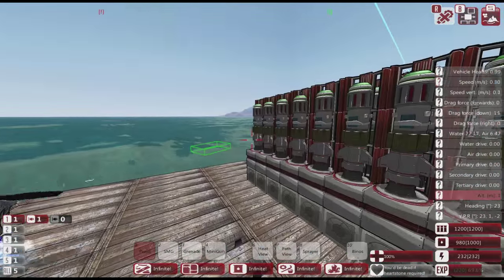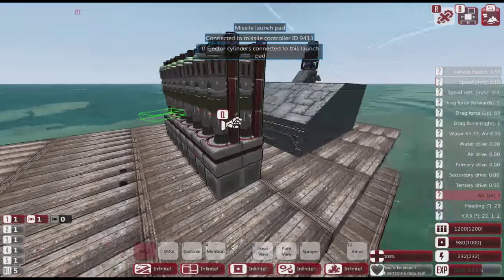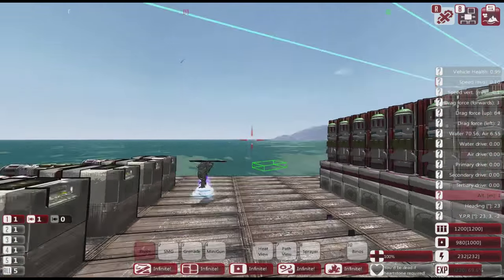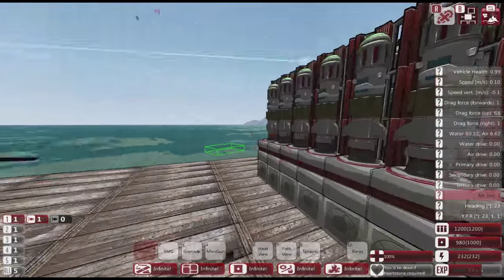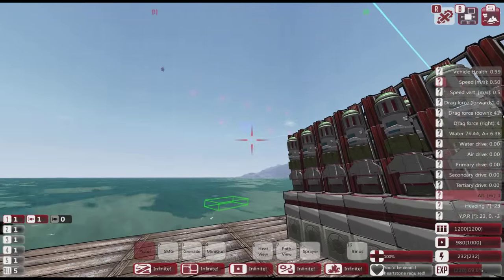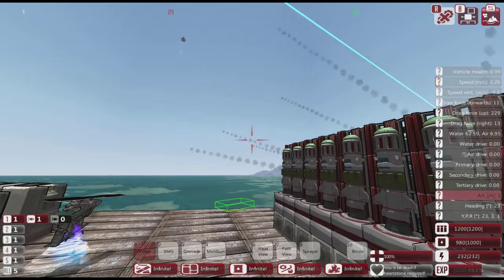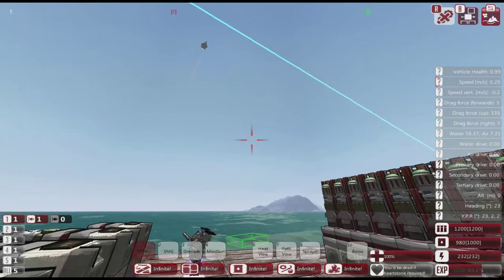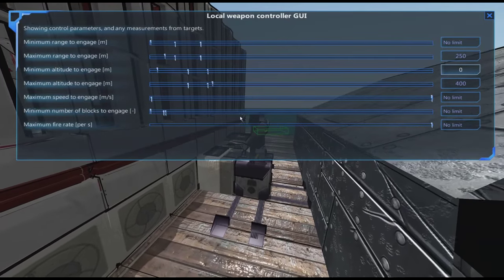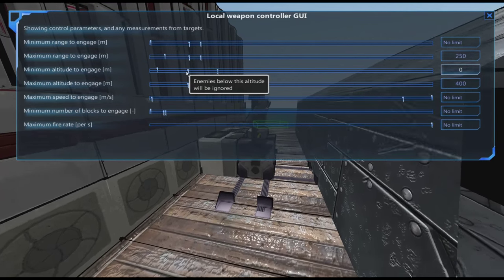We activate the system and wait for his next dive pass. The missiles are sitting here waiting for a target within the envelope: less than 400 meters high, within 250 meters horizontally, and these are fairly quick-moving missiles — but remember, there is no one-turn on these missiles at this time. They didn't fire. Did he not get within the range profile? Let's set the maximum range to no limit.